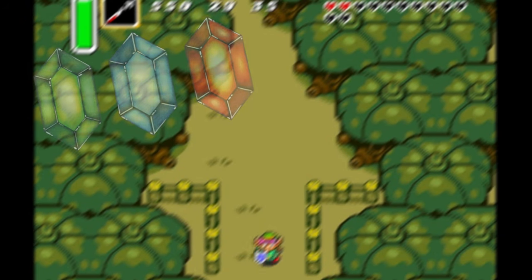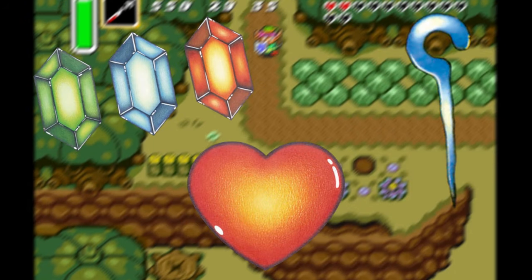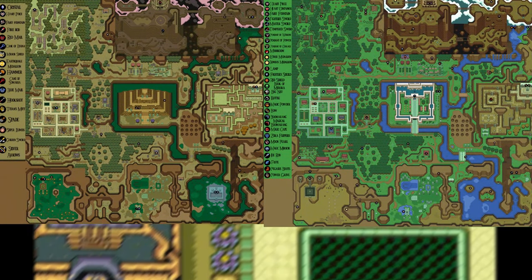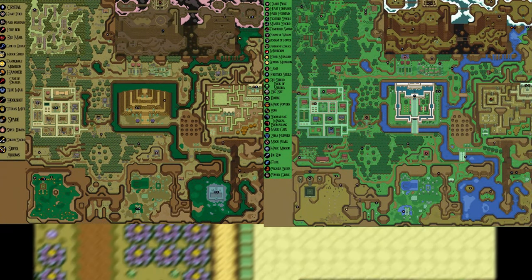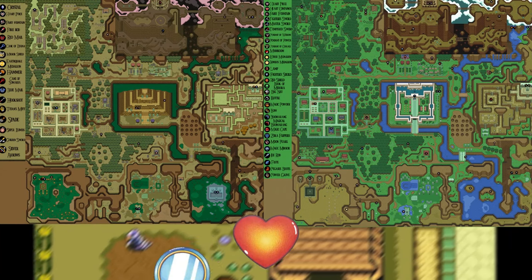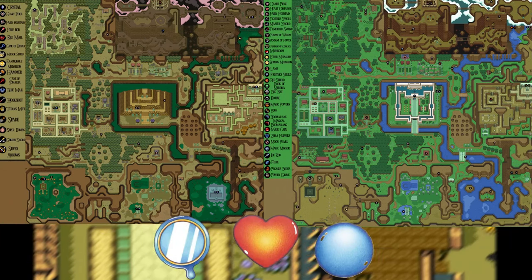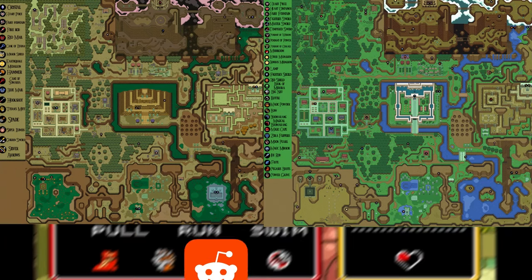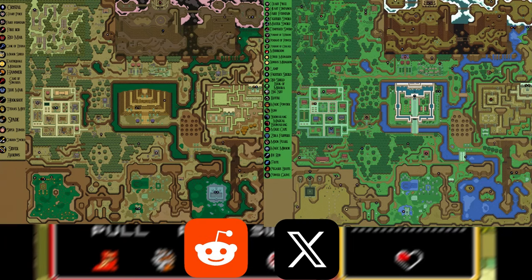Like most Zelda games, there are a lot of items, heart pieces, and secrets hidden throughout both the Dark and the Light World. I've taken all of them and put them on a map so you can see all the locations. Most of these will not be reachable straight away, especially the heart pieces — you'll mostly need the Magic Mirror and the Moon Pearl to obtain anything that looks to be randomly placed. For a better look at the photos, I'll post them on my Reddit and Twitter — I'll leave the link in the description below.